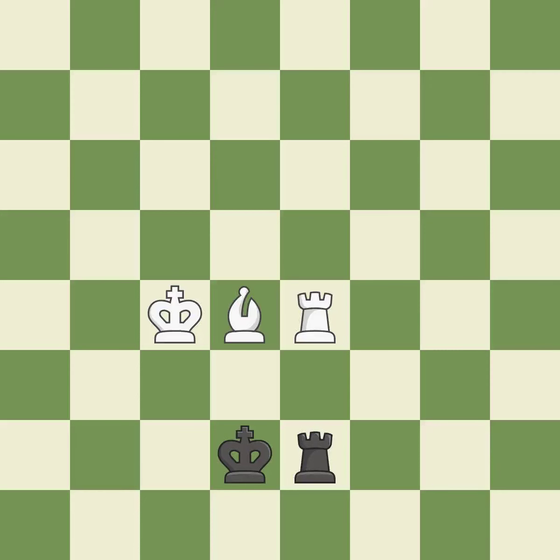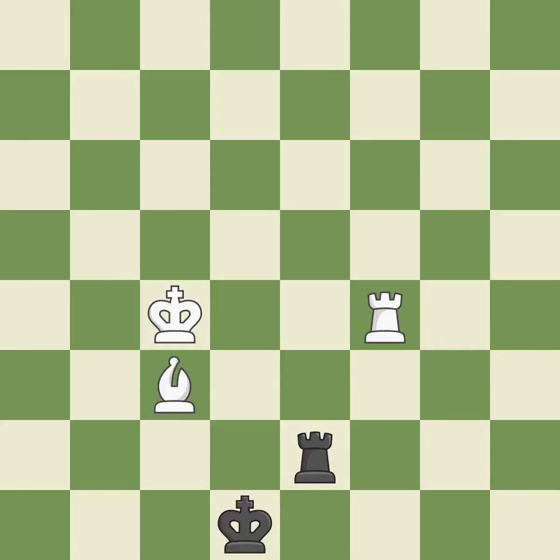This offers to exchange pieces of equal value. This steps away from the checking bishop. This is the only move that works — a great move. The rook is now in a safe position.